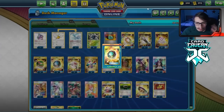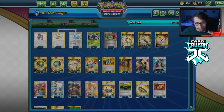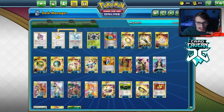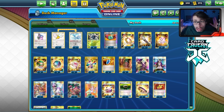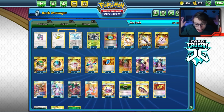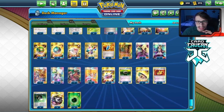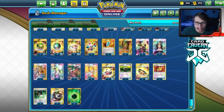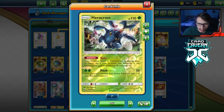I'm maxing out all four Nest Ball and Net Ball for consistency. Net Ball can also grab Grass energy. I have Raihan, Guzma & Hala, and a bunch of draw supporters — we're just trying to draw cards every turn. I'm not playing Dedenne or Crobat because we don't want to give up two prizes. Aromatic Energy plays a big role, Counter G is really good, and Shrine of Punishment is great for damage ticks. It's a really fun troll deck.